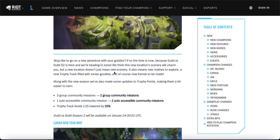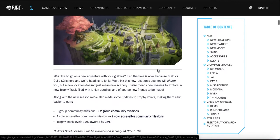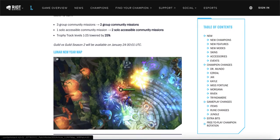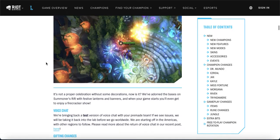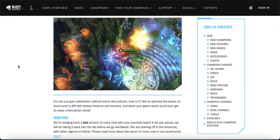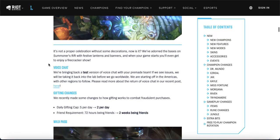The Guild v Guild theme is changing from Piltover and Zaun to Ionia, which may matter if you care about the storyline. There's also a new Lunar New Year map with fireworks on spawn and probably some changes to towers, the nexus, and maybe parts of the jungle to fit the theme.